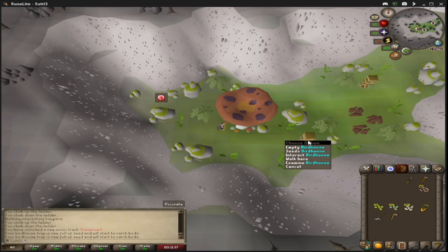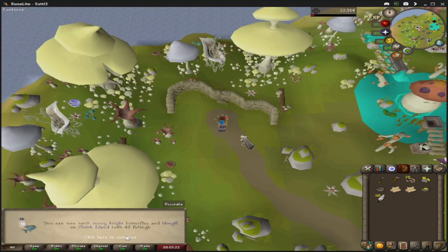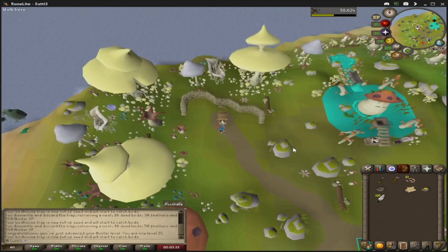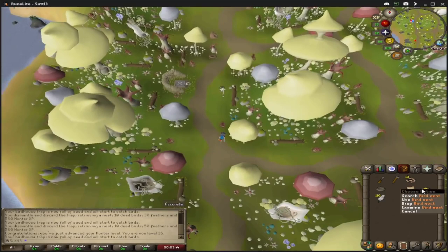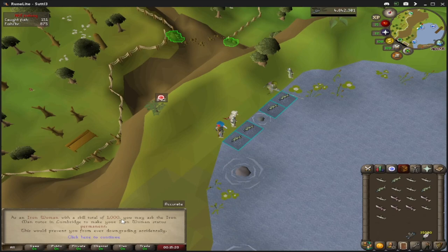We've been doing these birdhouse runs for a little bit and just like that we're already at level 35 Hunter. We are now on teak birdhouses. I've probably only done like 12 to 15 birdhouse runs — it's not as fun on this account compared to my main where I do them with level 99 hunter and redwood logs, because here I'll do a birdhouse run and get like three nests. With this next XP drop, that will be level 89 fishing, and also total level of 1,000.